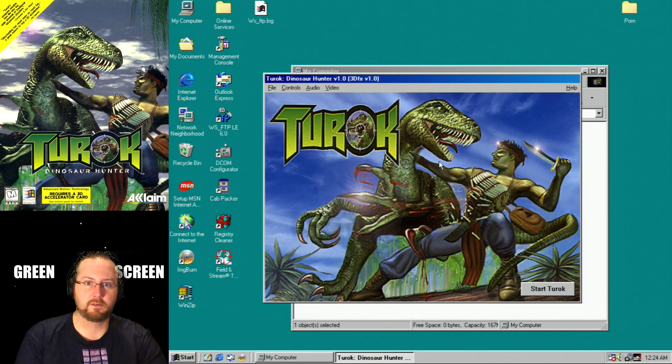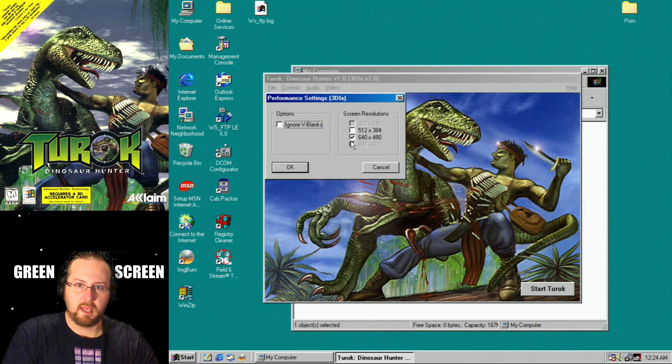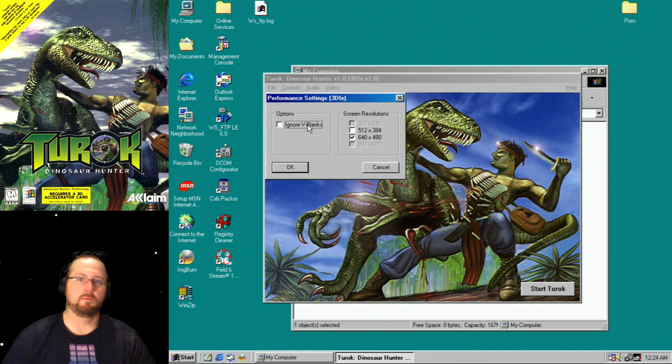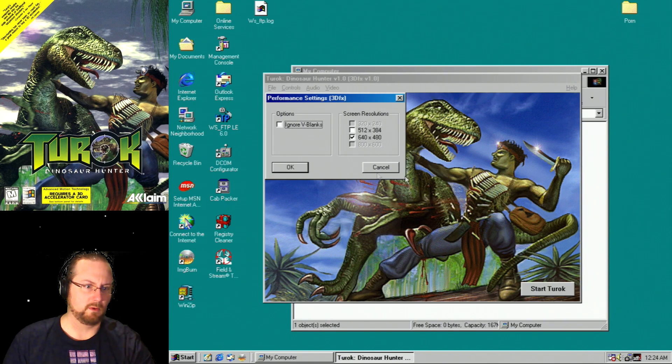I'm going to be leaving in a few minutes, which is why I'm wondering why I'm babbling so much. I don't really remember how to play this game — I haven't played it probably since I was about 16 or 17 years old, and that was the N64 version. So I don't really remember how to play. Let's pop this in and see what we can do. Turok Dinosaur Hunter version 1.0. I don't know why but I can't do any higher than 640 by 480, so maybe there's a patch I can find.